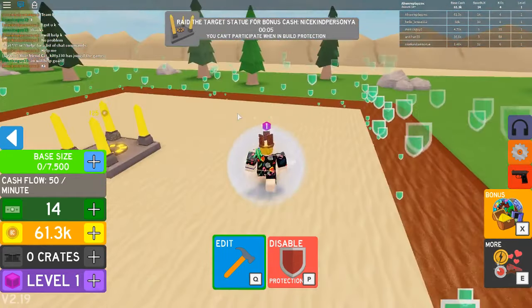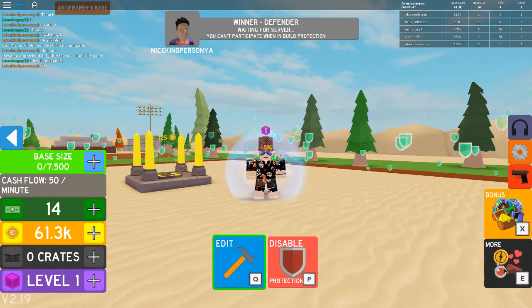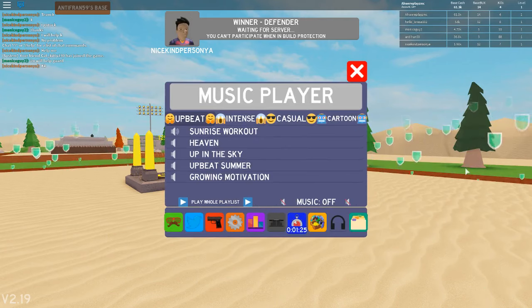Who is ready? Let's go ahead and get into this, guys. So to enter codes, you actually have to come here to this spot right here — the more section — or you can just click E. Either way, that's how you do it.